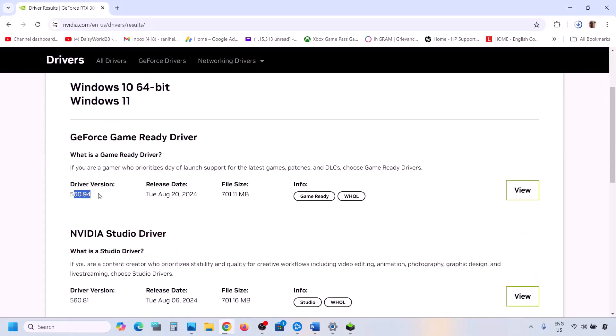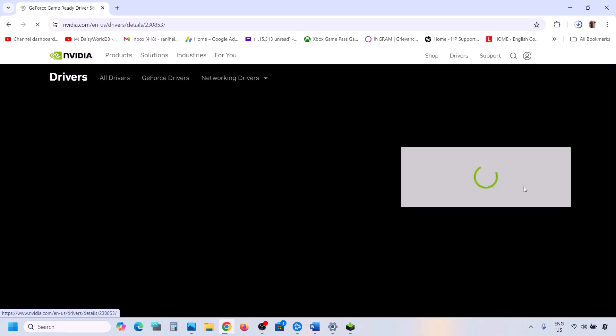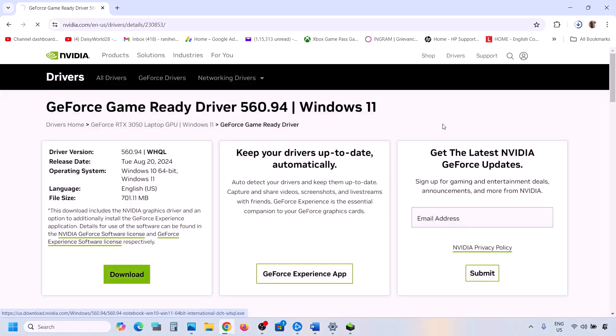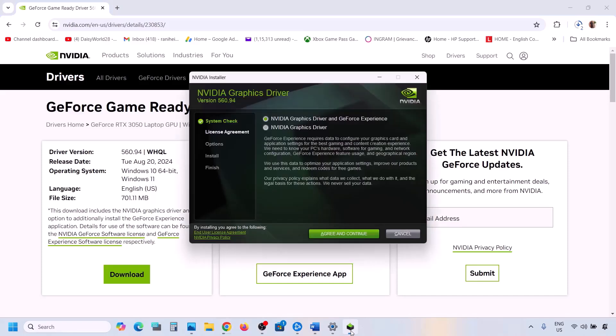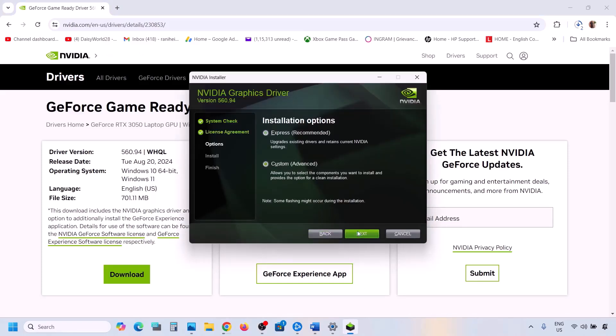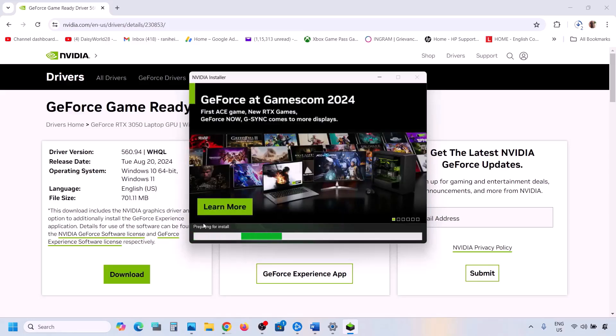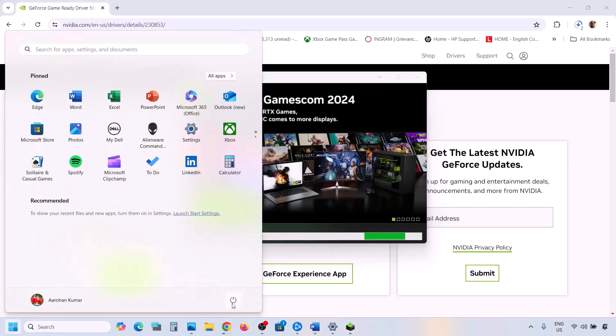Once you click Find, the latest driver will be on top — right now it's 560.94. Click View, then click Download. Once the download is complete, run the exe file, click Agree and Continue, then select the Custom option. Click Next, then put a check on 'Perform a clean installation.' Click Next and once the installation is complete, restart your computer. After the system restart, launch the game and check.